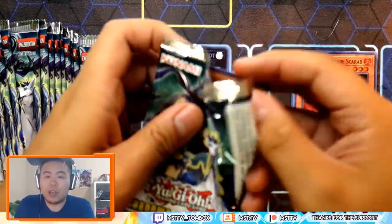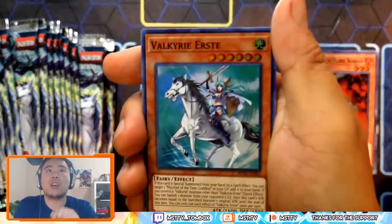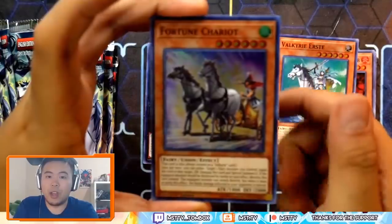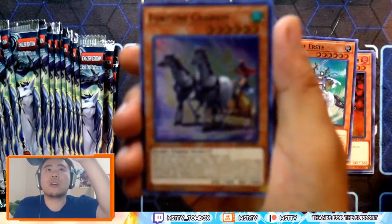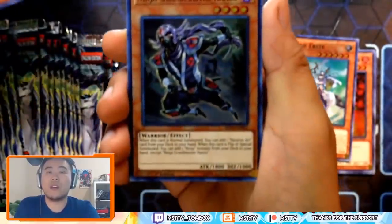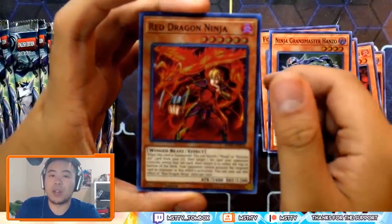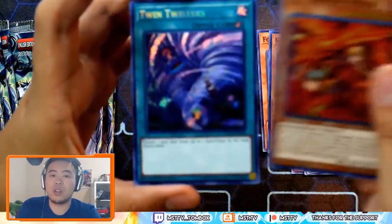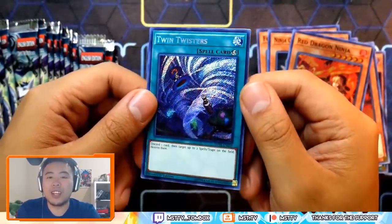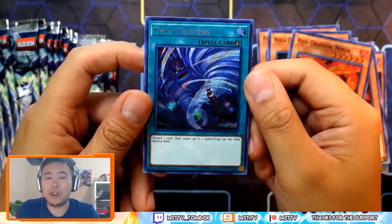Next pack. We have Valkyrie Urst, Fortune Chariot, Hanzo — I don't need any more Hanzo, I have three Ultra Hanzos — another Red Dragon Ninja, and Twin Twisters. This is the rarity bump that we deserve. Very beautiful card.